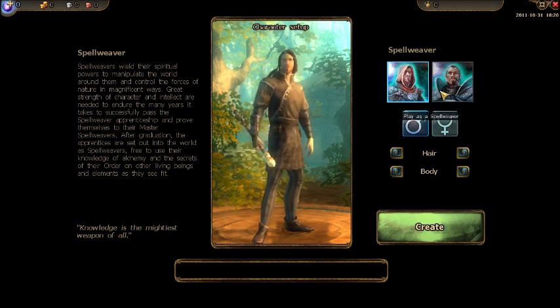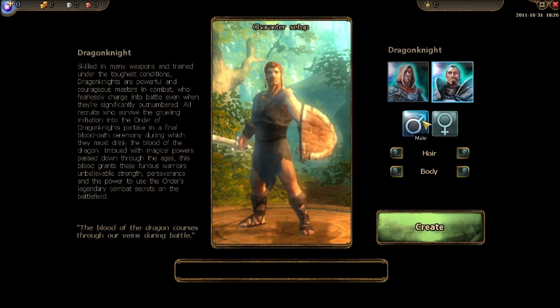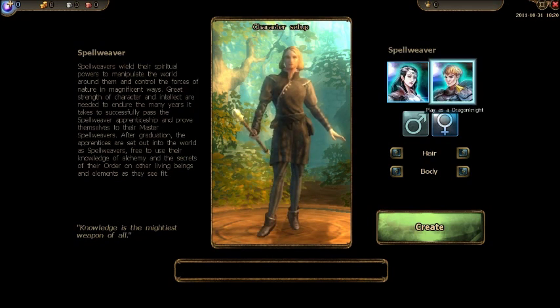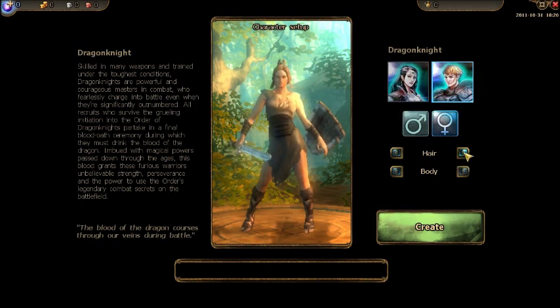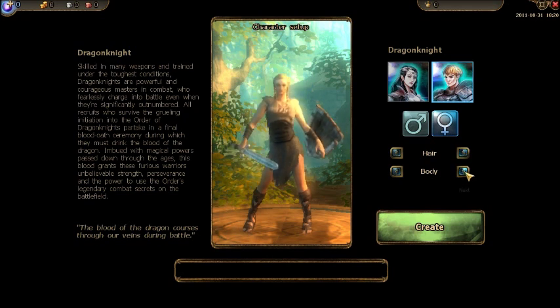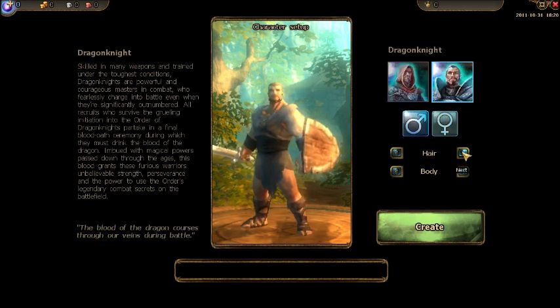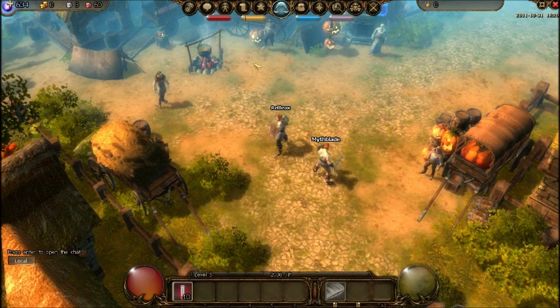The character creator lets you pick between a Spellweaver and a Dragonite — one is a Caster and one is a Tank and Spank Melee DPS. They're not gender locked; you can pick male or female. There are different body types and hairstyles to pick from. It's not too bad, it's a pretty good little character creator.